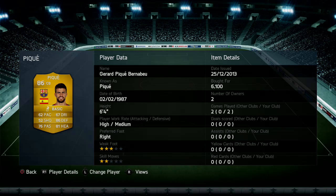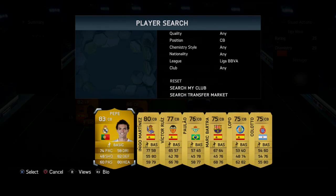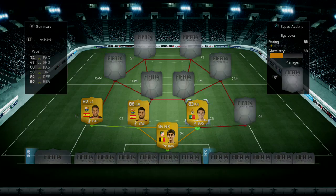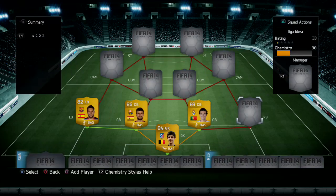Pique is our first center back, costing 6,100 coins. He's six foot four with 62 pace, 86 defending, 81 heading, and 76 passing — very good for his height. His partner is Pepe: six foot two, 74 pace, 82 defending, 80 heading. He's a good player in the game at 1,500 coins — a steal.